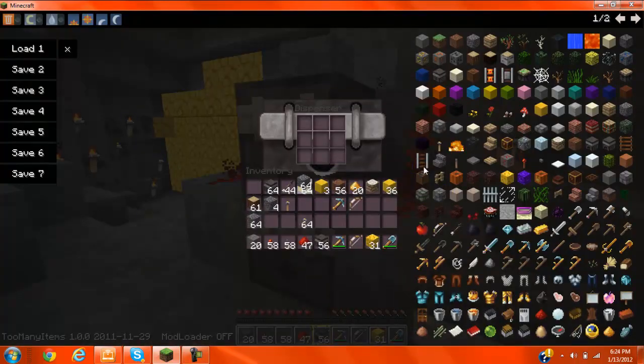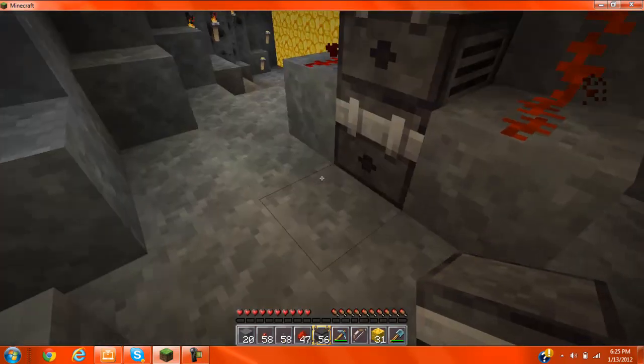So we can fill this up with arrows. As you already see, I do have some arrows right there at 44. Just fill your things up with arrows — I would at least put two stacks. I'm just going to put two stacks in each.